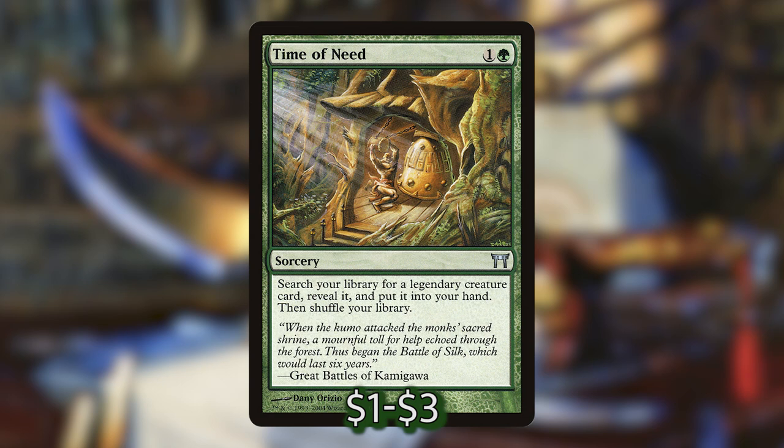Time of Need is a sorcery that costs 1 and a green that lets you search your library for a legendary creature card, reveal it, and put it into your hand — essentially your green demonic tutor in this deck that costs way less to buy, but of course it can only grab one of your creatures.